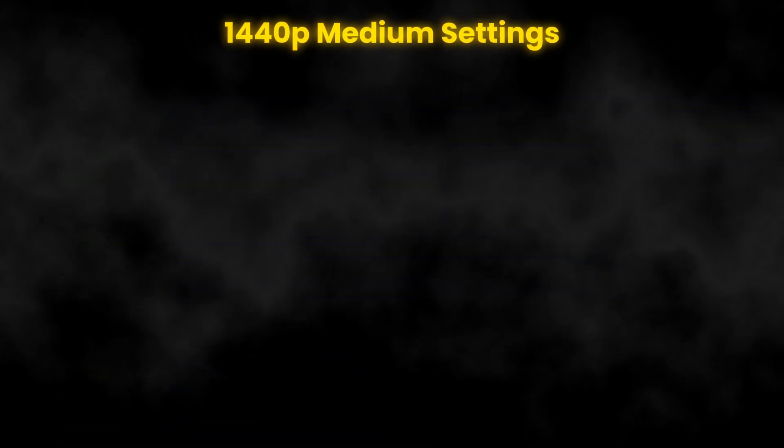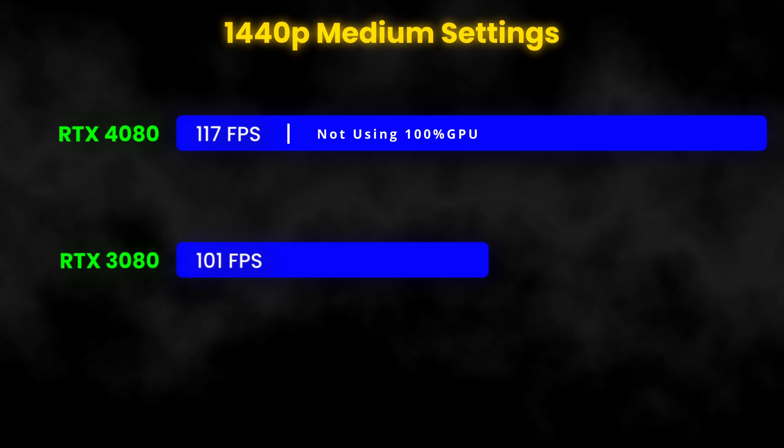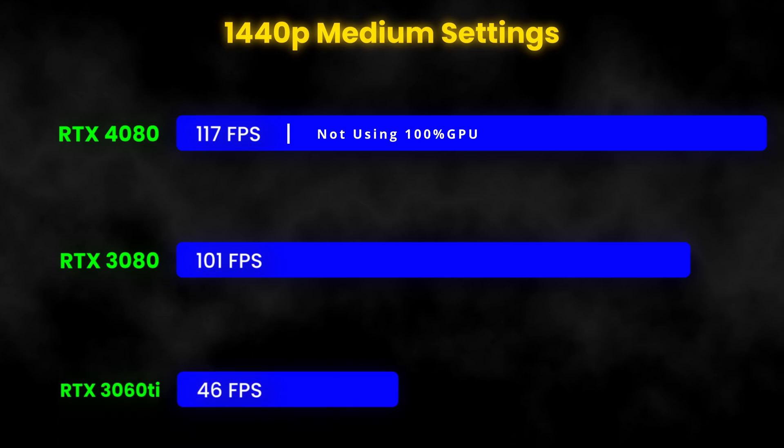Sticking with 1440p, here are the medium settings. The RTX 4080 came in at 117 FPS — again, not using 100% of the GPU. The RTX 3080 knocked out 101 FPS, and the RTX 3060 Ti came in at 46 FPS.